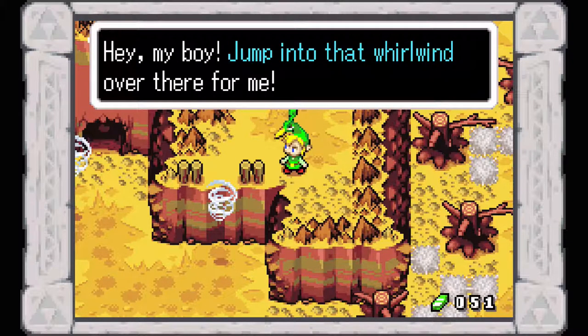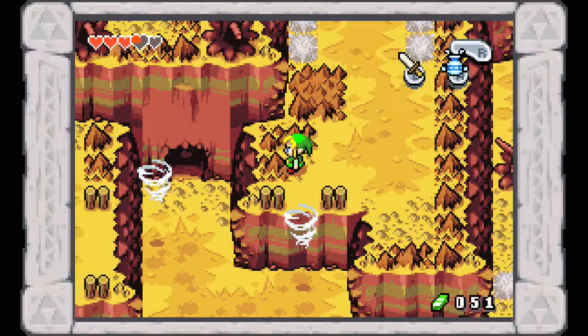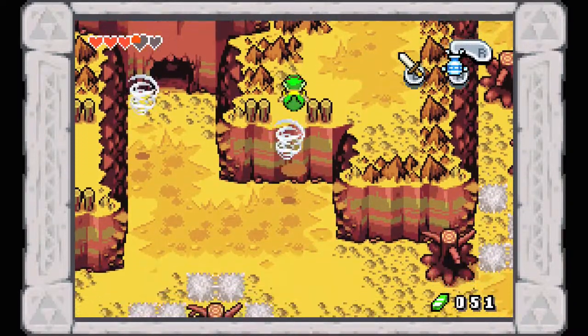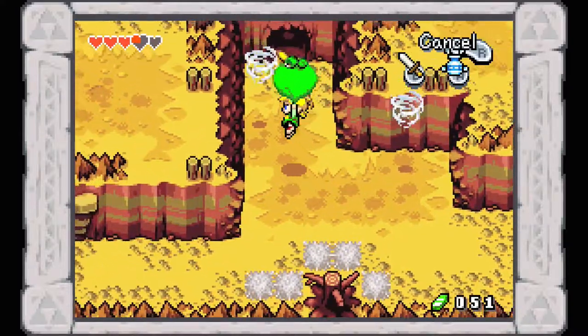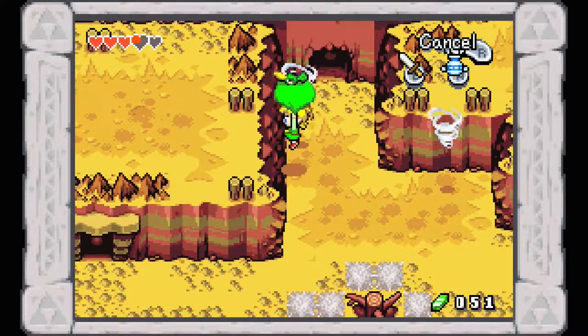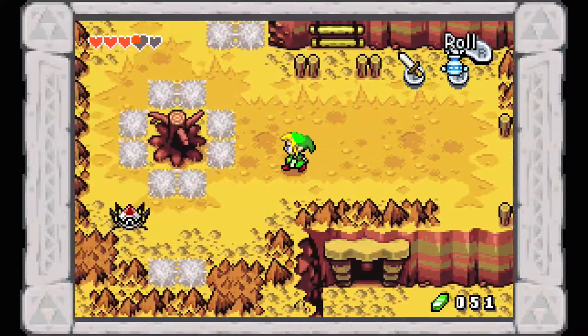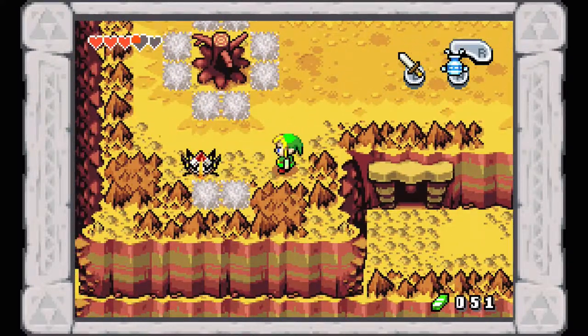Jump into that whirlwind over there — is this a great idea or a terrible one? It is absolutely a great idea, because prepare for one of the most hilarious things in this whole game. You can literally parachute using Ezlo! Daisy-chain those two cyclones together and you can hover over gaps, which is also going to be important for later.